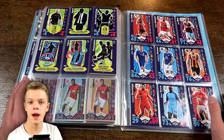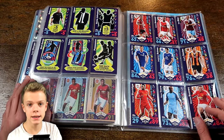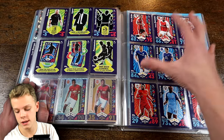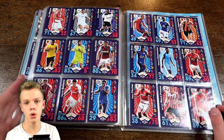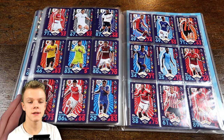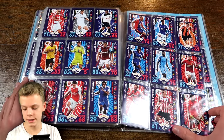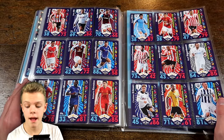Also completed, we have the Mega Tin Exclusives - 15 of these in each of the three different Mega Tins. I've got them all here: the Club Heroes to begin with, 15 of those; no team has more than one but obviously there are only 15, not 20, so not every team has them. Then the Rising Stars and the International Stars at the end as well.